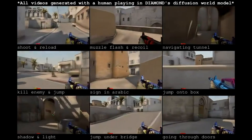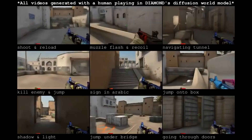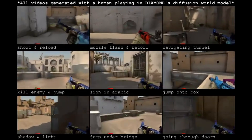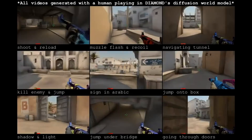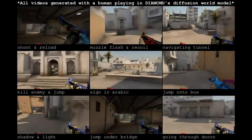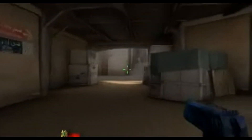Welcome to this exciting video where we explore the future of AI and gaming with Diamond, a revolutionary AI model developed by researchers from the University of Geneva, University of Edinburgh, and Microsoft. This groundbreaking model can generate a playable simulation of Counter-Strike: Global Offensive at 10 frames per second, all within a neural network.